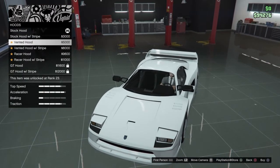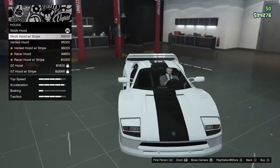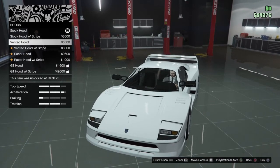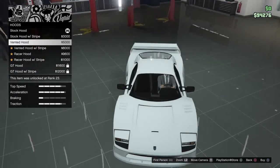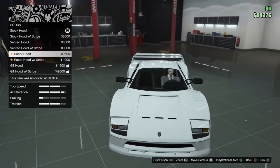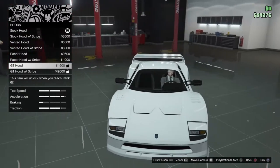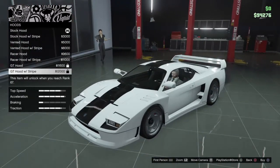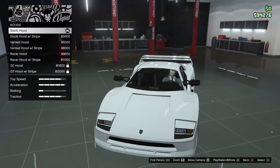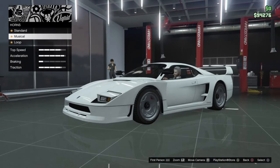This is hoods - we actually get the design and can change to primary and secondary aspects of the car. Vented hood looks like a key kind of - don't really like that. Vented hood with stripe, racer hood, racer hood with stripe, GT hood, GT hood with stripe. To be honest, I like the stock - just leave that stock.